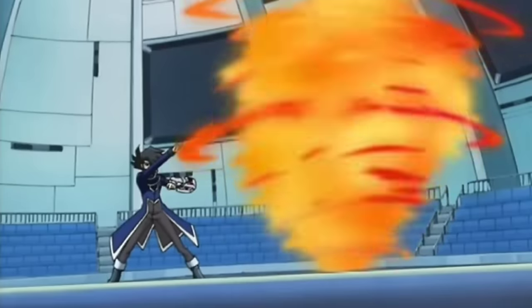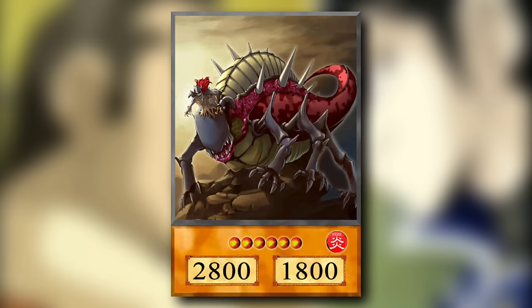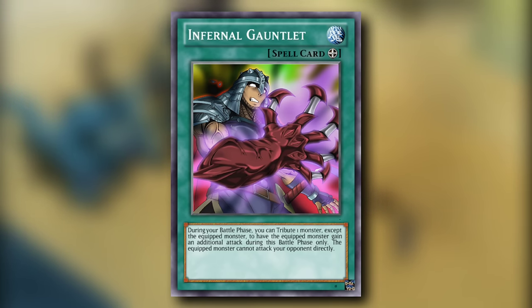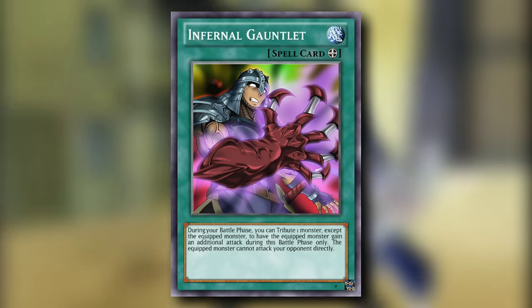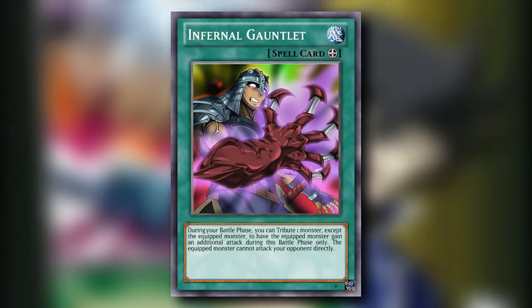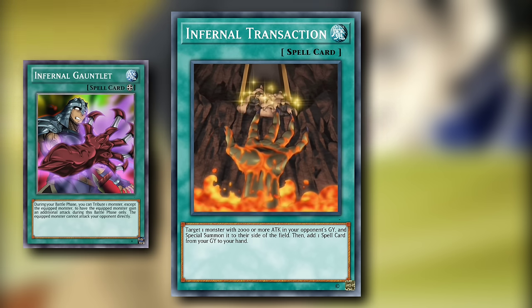One of Chaz's iconic monsters from the early GX episodes was Infernal Incinerator — a standalone monster with no outside support. Technically. Chaz also had three back row cards that share the Infernal name, but really had no relation to Incinerator. Infernal Gauntlet is an equip spell card which grants the equipped monster an additional attack during the battle phase by tributing a monster as a non-once per turn effect. But don't think you'll reliably pull off any OTKs because the equipped monster cannot attack your opponent directly. This plays nicely with the effect of Incinerator, who loses 500 attack for each monster you control, and this card allows you to clear your field for when you're ready to close out the game. Infernal Transaction is a normal spell card that lets you special summon one monster from your opponent's graveyard with 2,000 or more attack to their side of the field, then add one spell card from your graveyard to your hand.